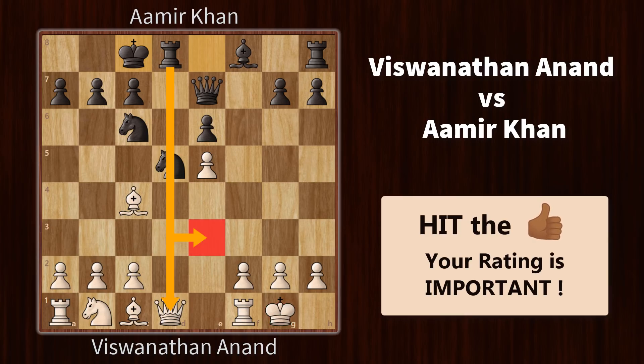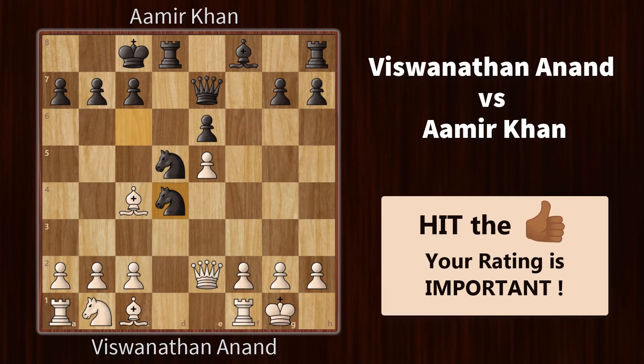In this position, black is threatening a discovered attack on the queen and rook. So queen e2 gets it out of the firing line and also defends this pawn. Aamir goes on the attack with his knight. Queen jumps in the centre and there is a lot of tension building up here.